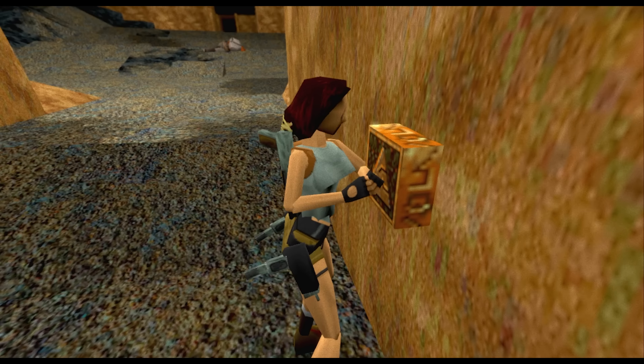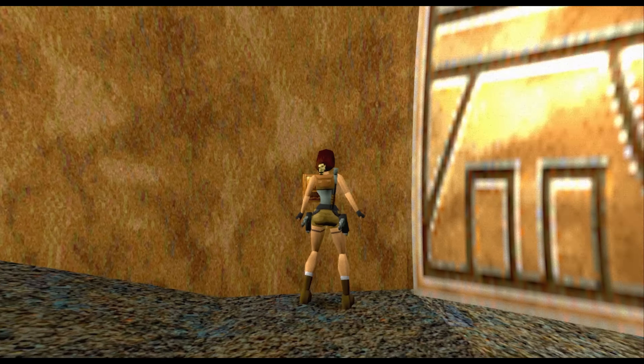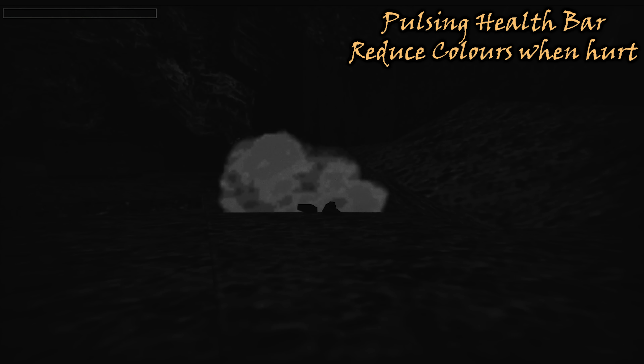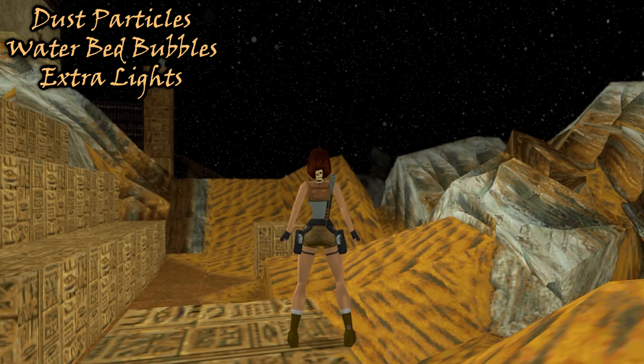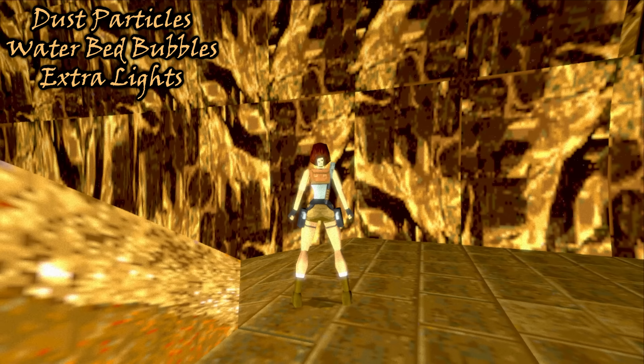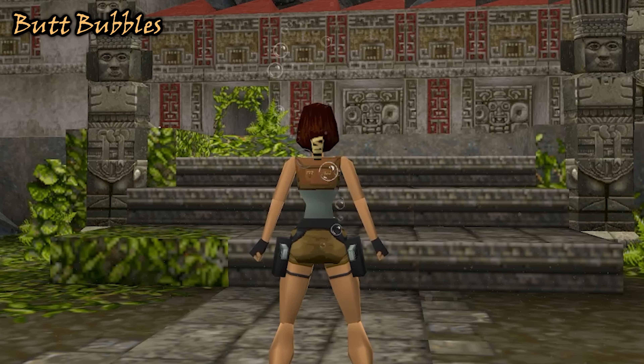Spice up your game by enabling the extra settings. Other options include playing fullscreen or windowed mode, having a pulsing health bar to notify you that your health is running low, and modernizing your health status by having the game reduce in color the lower your health is. To add more atmosphere, add dust particles, waterbed bubbles, and extra lighting. Or get really cheeky and turn butt bubbles on to give Lara a bubbly personality.